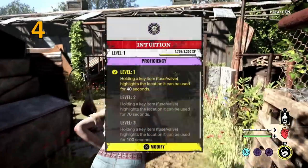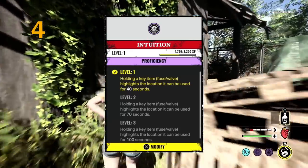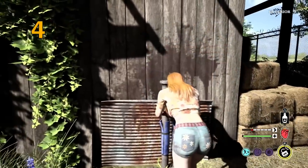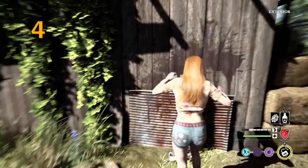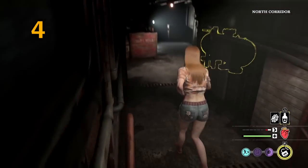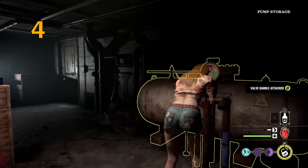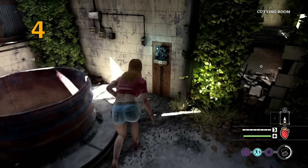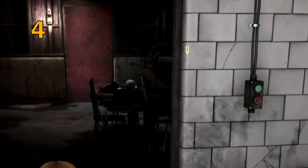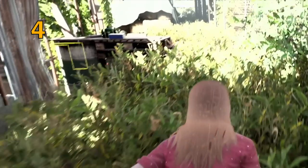Tip number four is use the intuition perk to learn the location of the objectives. Once you pick up the valve or the fuse, the next step on the objective will highlight for you on the map. The valve install location will show on the map so you just have to look around and see where the aura is highlighted. Same when you grab the fuse — the fuse box will be highlighted so you know where to go. Once you complete the mini game on the fuse box, the basement exit will be highlighted for you.